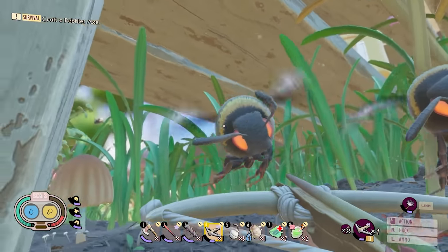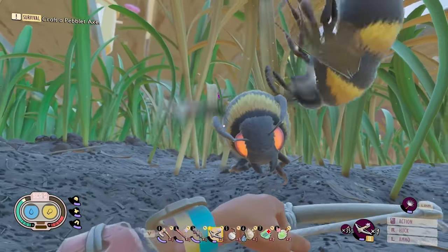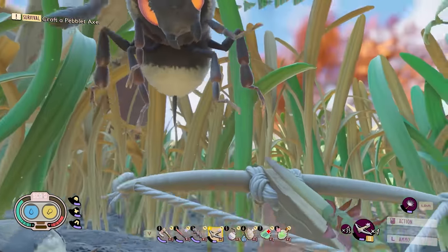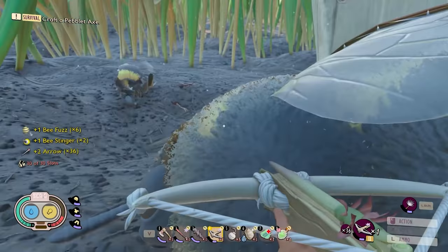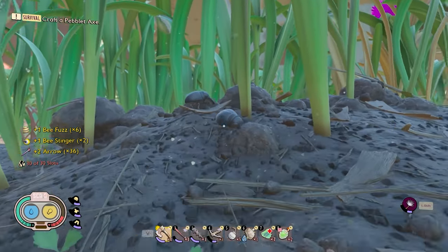Turns out bees might have been the wrong thing to hit, because they're flying — it's a little bit hard to hit with a sword. The bow and arrows should also count though, because I've definitely done critical hits with the bow and arrow, and it's very strong by itself. So one way or another, we're doing lots of damage.